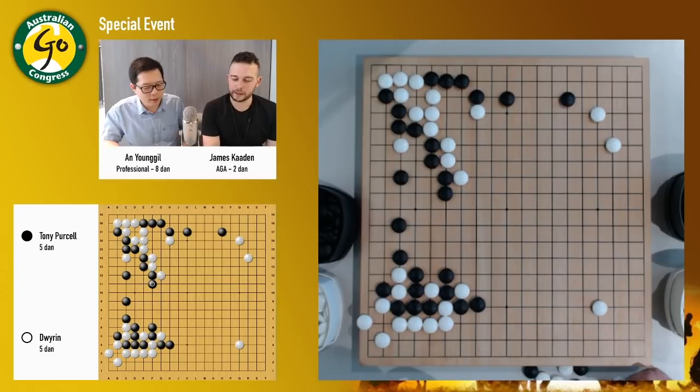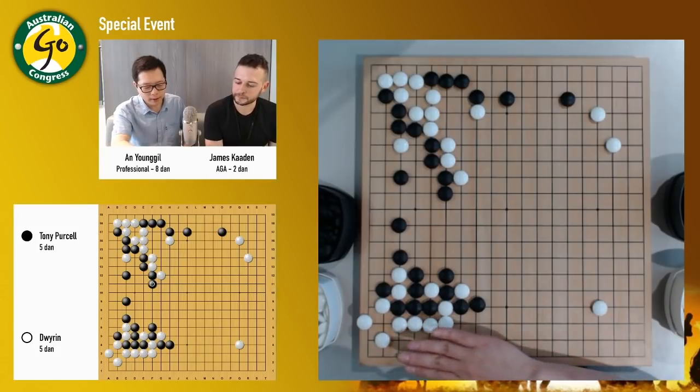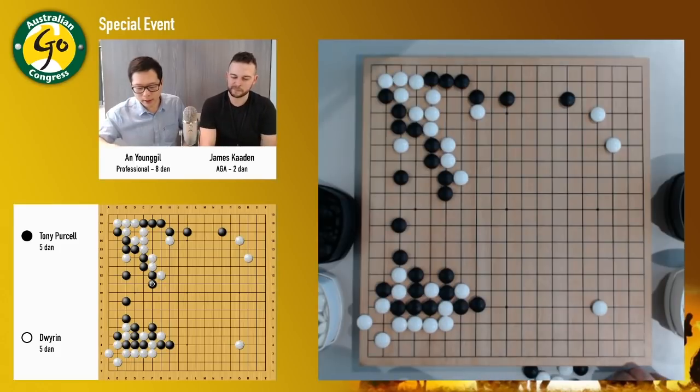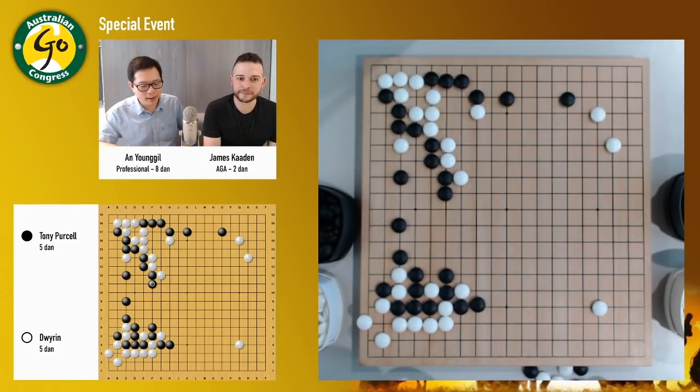Yeah, I think so. This one is big, but black has only like this territory — that's all. White has this corner and this empty corner here, and I can still invade here later on. So maybe next, where would you like to go if you're white?